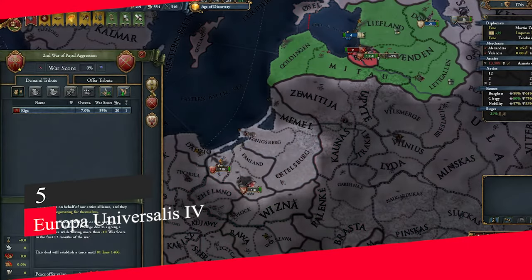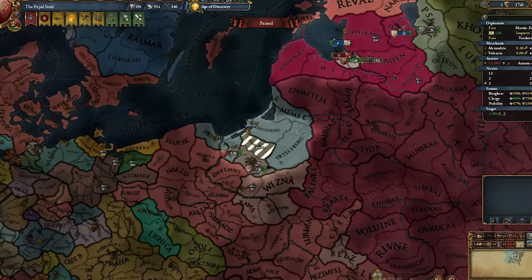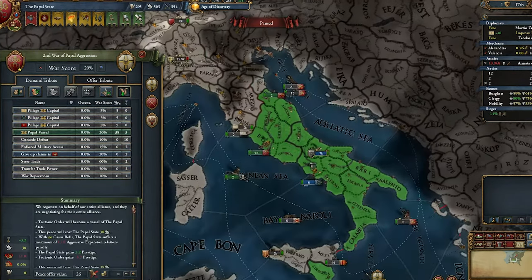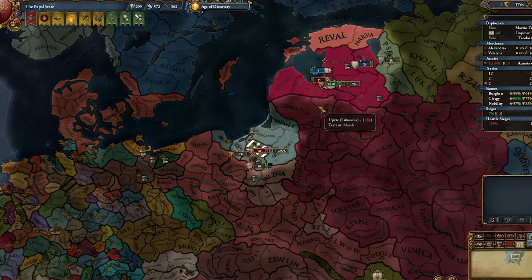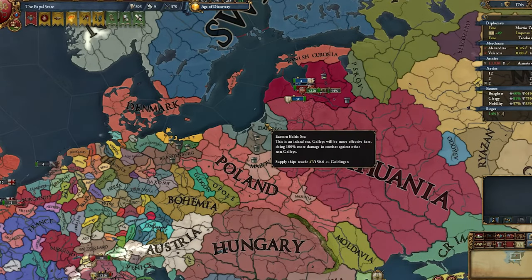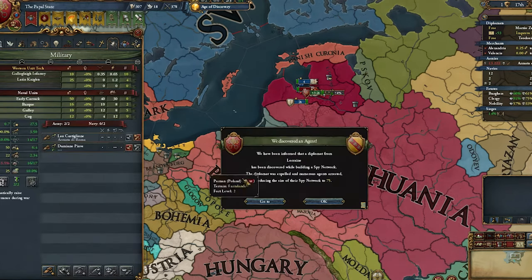Number 5: Europa Universalis IV. It's difficult for grand strategy games to be historically accurate because the way events unfold is up to the player. That being said, Paradox Games' Europa Universalis IV does as much as it can to reflect reality. While certain groups may flounder or flourish in ways that don't match the history books, issues and events that players have to deal with draw inspiration from real advancements and crises. That doesn't mean players won't end up with a wildly unrealistic story, but problems like rebellions, technological advancement, religious tensions, and war attempt to honor historical alliances and happenings.